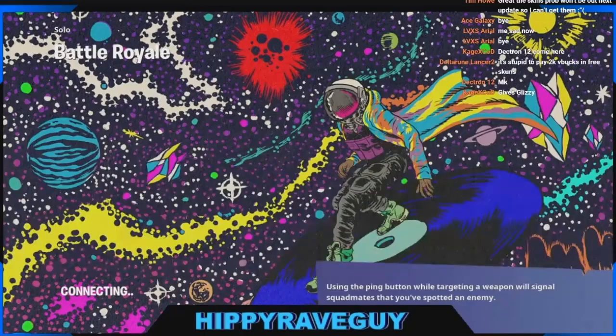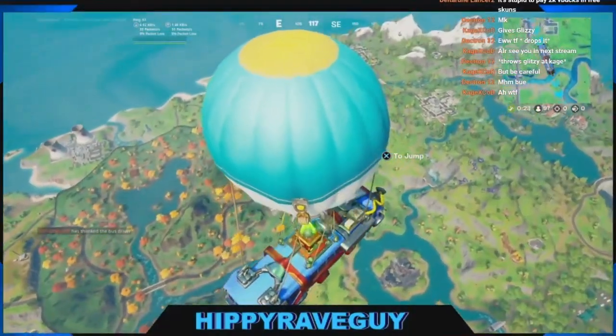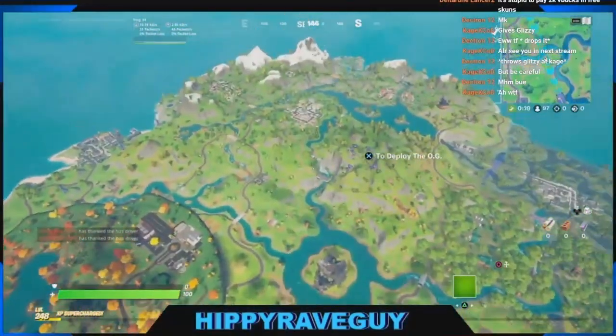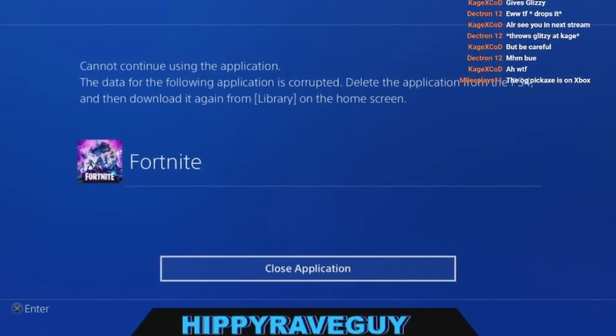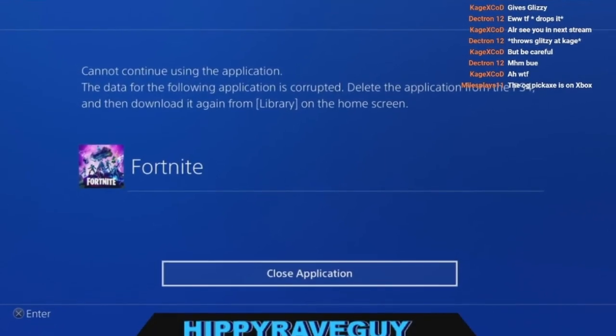It starts the game and acts like it's about to put me in a lobby. So this is me in a game. It says: 'Cannot continue using the application. The data for the following application is corrupted. Delete the application from the PS4 and then download it again from the library home screen.'